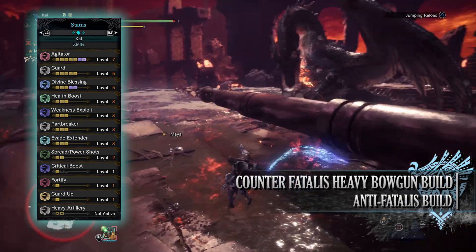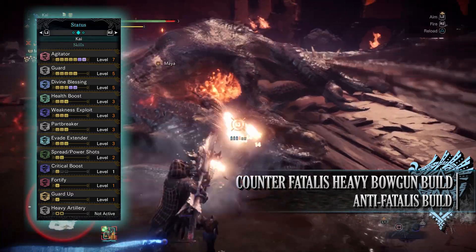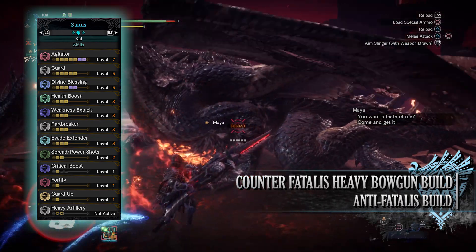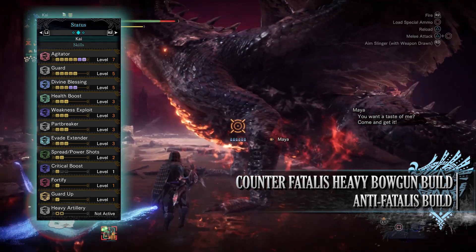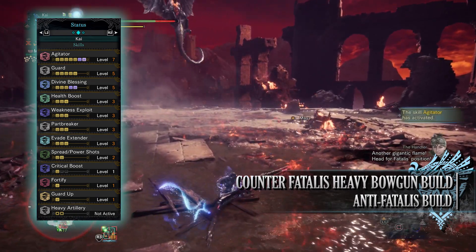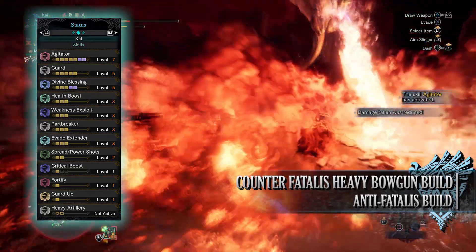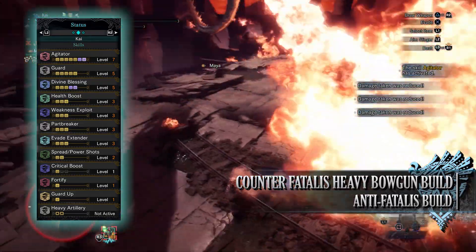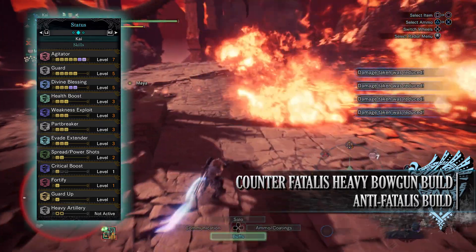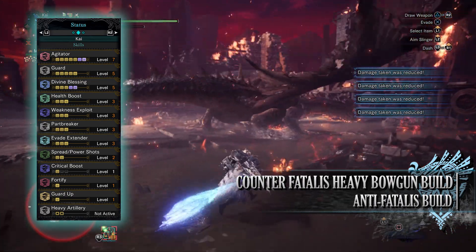Critical Boost is a skill that increases our damage whenever we crit a monster, however this only applies to the raw portion of an attack, not any elemental or ailment portion. You have Fortify level 1, a useful skill for tough hunts — every time you cart and faint you'll come back with increased raw attack and defence, and this buff can be applied twice during any one hunt. You have Guard Up level 1 which allows us to block unblockable attacks — essentially essential for any shield build against Fatalis. And when wearing your mantles you'll have Heavy Artillery level 2, which increases the damage of the heavy artillery found in Safi's Siege Castle by 100%, so make sure you have a mantle ready before firing the cannons or ballistae.